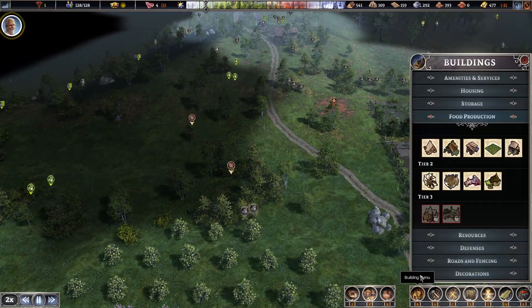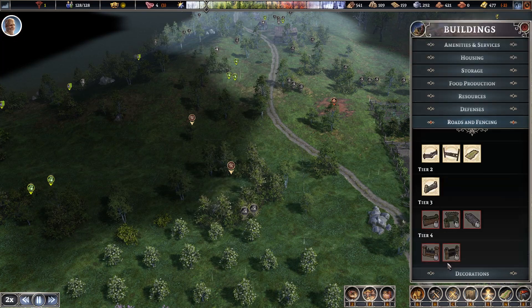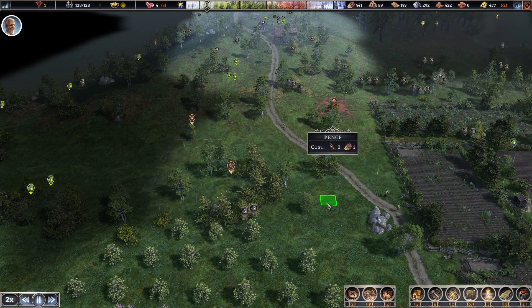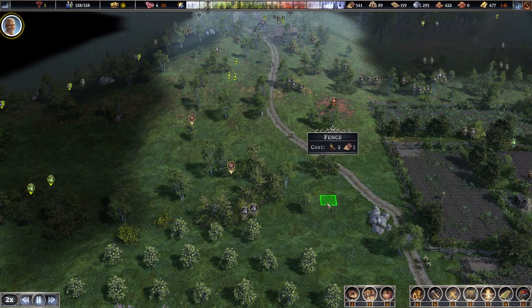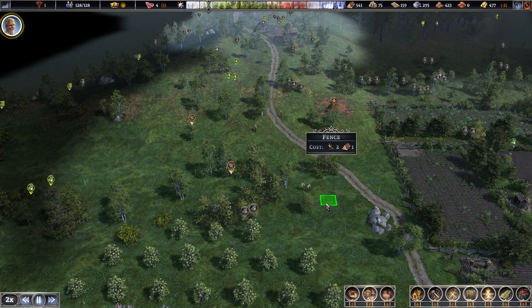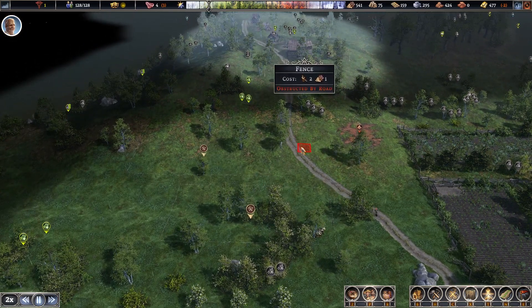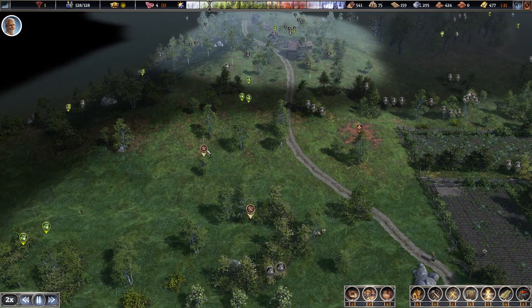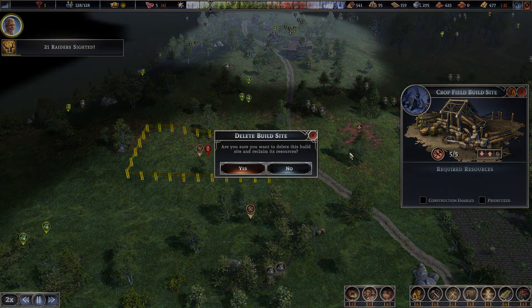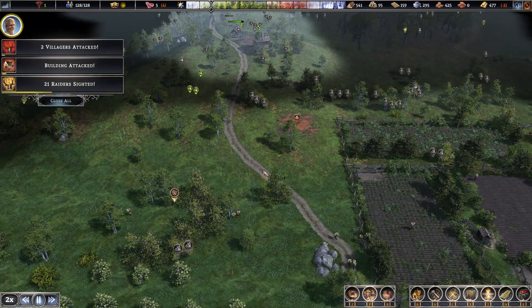Let's get back to the farming. I want three farms, and I need to put fences around these things. I don't like the way this is going to work. If you don't put fences around the farms, you end up losing stuff to wildlife and various other things. The other farm is okay, but I don't like this one.